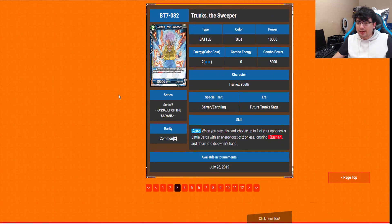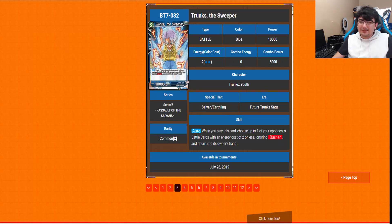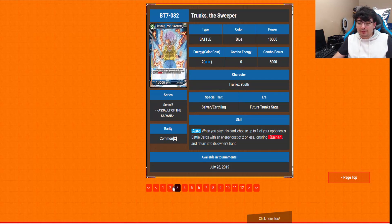We have Trunks the Sweeper next. His auto: when you play this card, choose up to one of your opponent's battle cards with energy cost of 2 or less, ignoring barrier, and return it to the owner's hand. This is a nice card for blue — blue really needs these kinds of removal options. Green has Krillin which destroys, but even just returning to hand at least removes it from the field. Definitely a good card for blue.